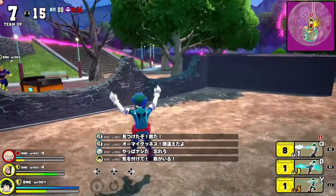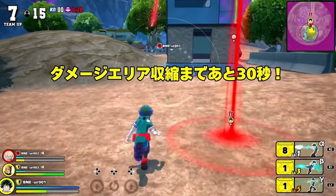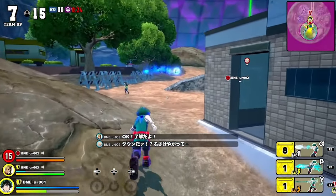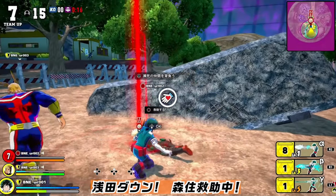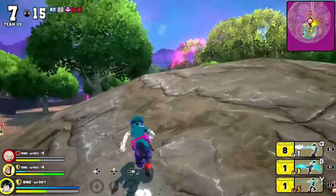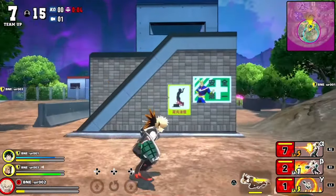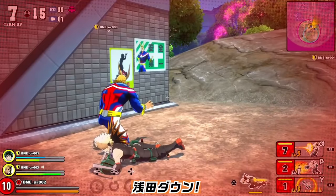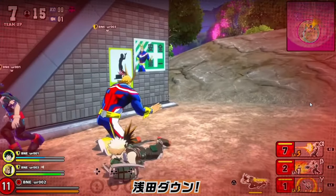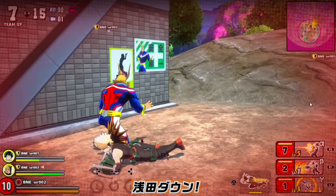Deku shows off the waypoint system, doing it a few times for no real reason — there's no one there. Then we notice Bakugo has been knocked down by someone who ran away. Just like most battle royales, when you're eliminated you stay knocked down until your teammates revive you, and if they don't, you die. Bakugo goes down again. The recovery animation is also pretty awkward — every character uses the same pose, squatting with hands out like they're Jesus healing you.